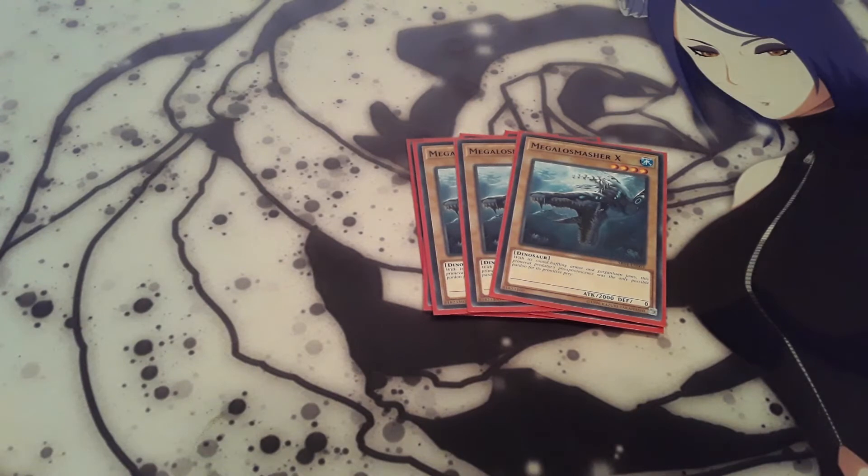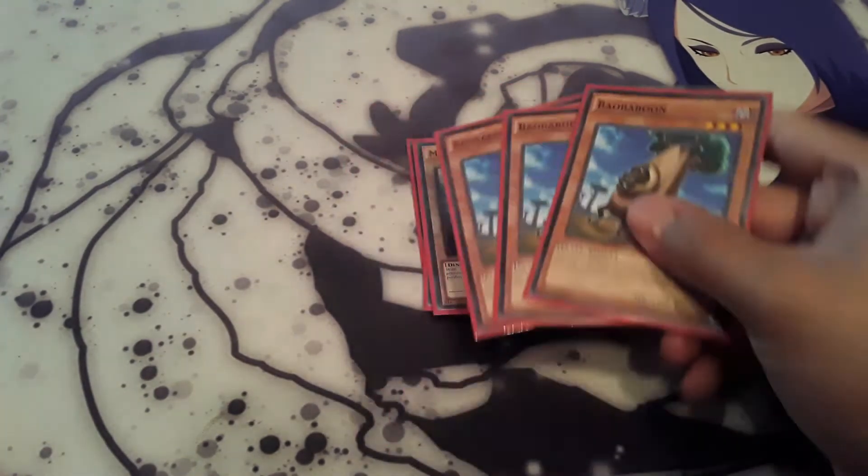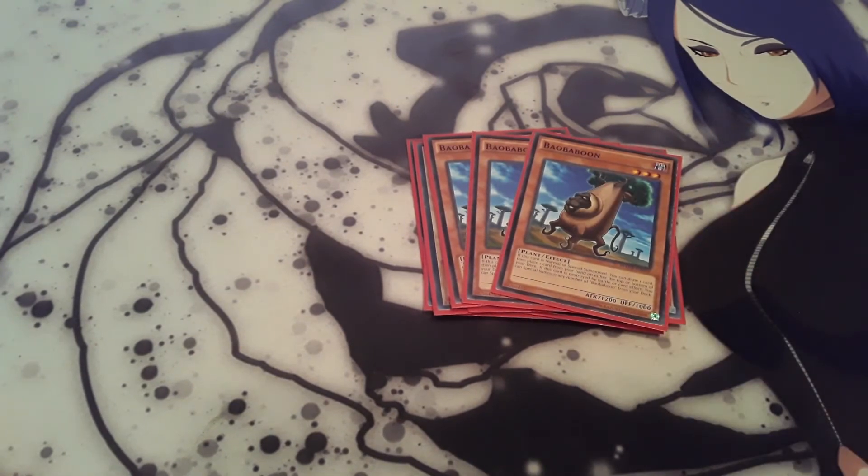For support, 3 Bow Baboon. This is really cool to help you with unbrick your hand. Basically when it's normal summoned, you get to draw one card and place one card from your hand on the top or bottom of the deck. So if you open up multiple of your vanilla monsters, that's a really nice way to get them back into the deck. And then when it's destroyed, you get to special summon any number of Bow Baboons from the deck — usually 2 — and you'll get both of their effects off. So it's just really helpful fixing up your hand.